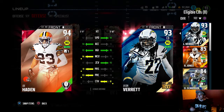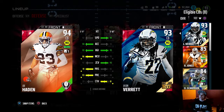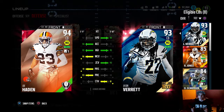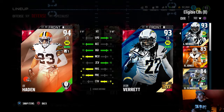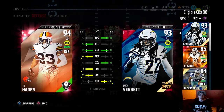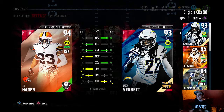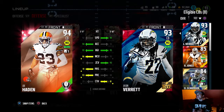Jason Garrett has 94 speed, 93 acceleration, 95 agility, 95 man coverage, 93 zone, 85 press, 88 play recognition, and 81 catching. Joe Hayden has 92 speed — he's one of my favorite corners in this game because of how well he plays. He's got 94 acceleration, 95 agility, 96 man coverage, 92 zone, 91 press, 93 play recognition, and 79 catching. But he catches almost everything that comes his way — he had three picks against one of my Twitch moderators in a 20k game.